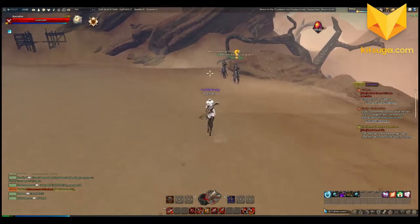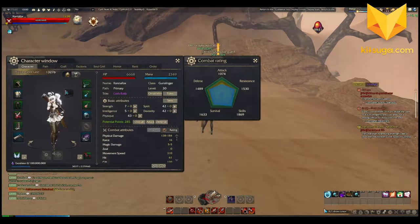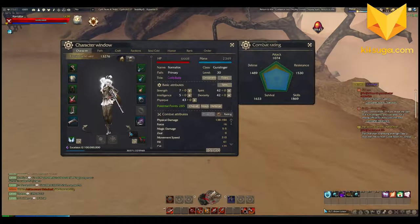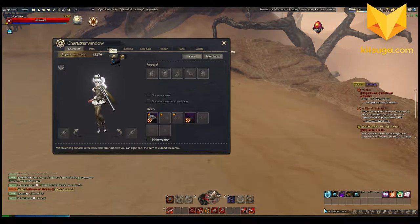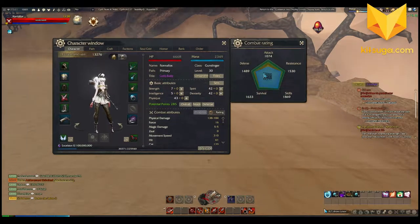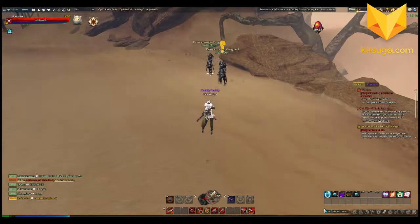I remember this — this is where I failed last time. This is like a little dungeon area. So in case you don't remember: this is my gunslinger, she is my highest level character, she just passed level 30. You can see she's specced more towards survival and skills than attack — I don't really know where the speccing should go yet.